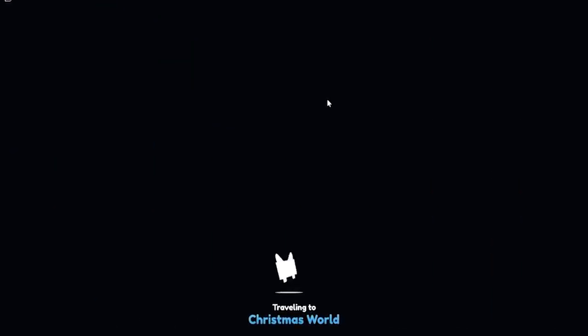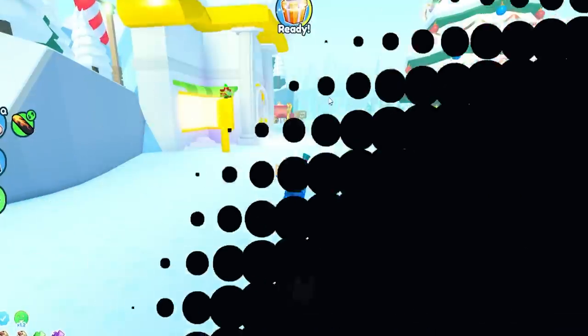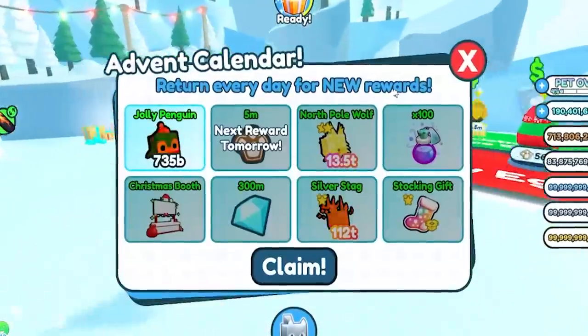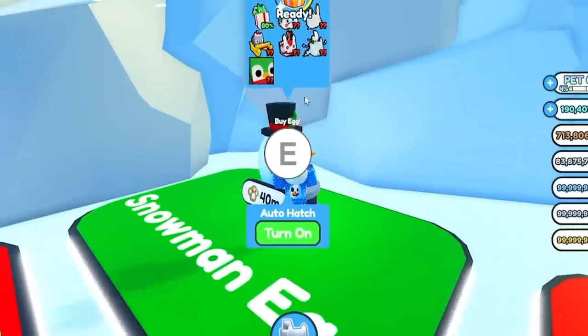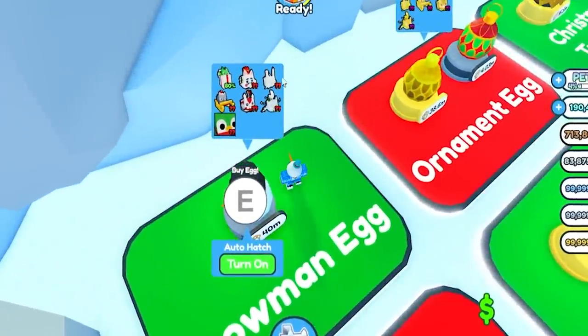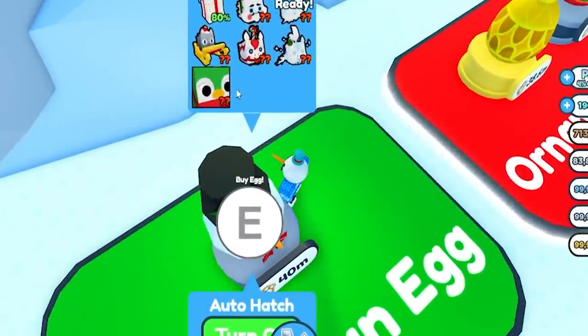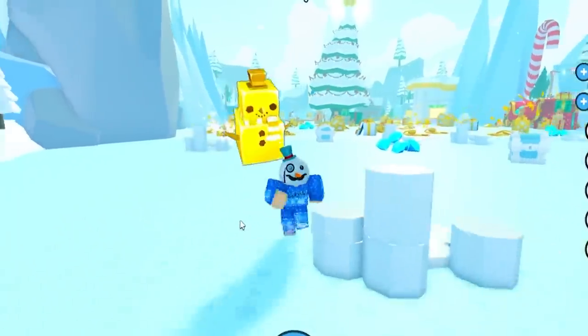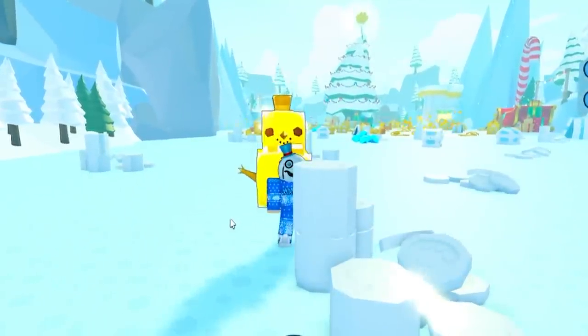We got the brand new Christmas world with tons of cool stuff inside of here, and we also have brand new eggs. However, there is only one huge pet you can obtain from the eggs, which is the huge jolly penguin. The other one is actually obtained through the Santa Sleigh, or Santa Paws Sleigh.